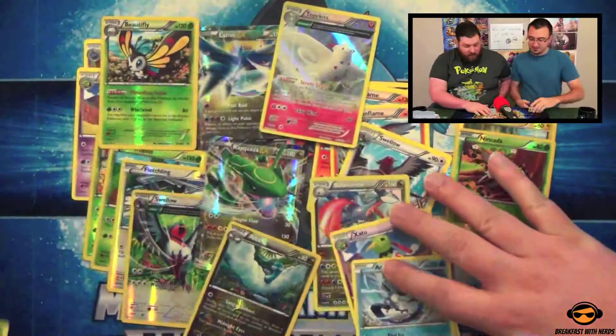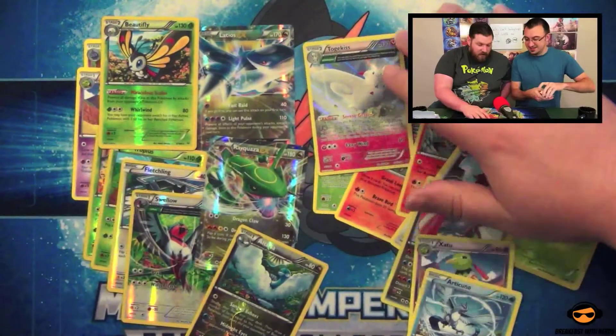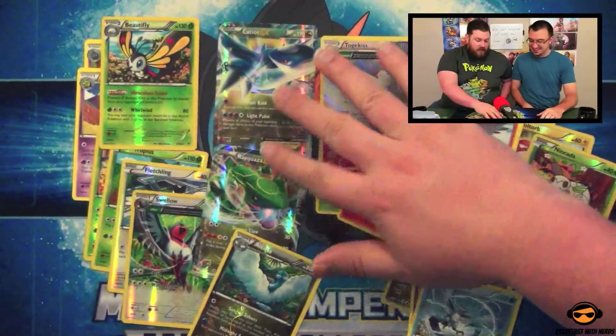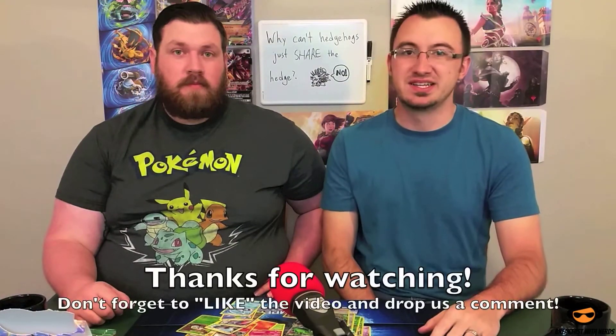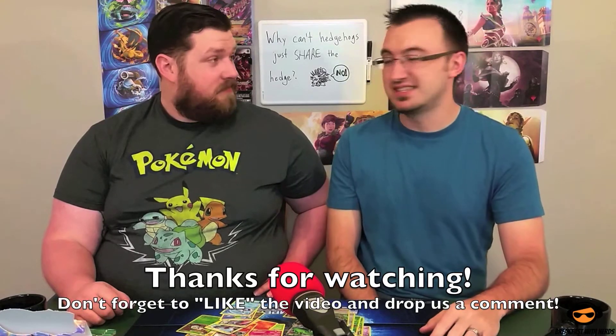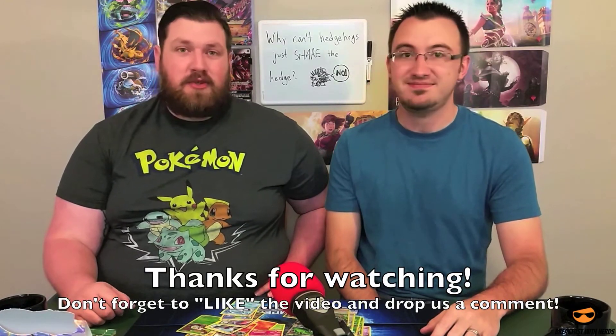So you, by far — I'm really glad we're not doing a pack battle out of this — because you pulled the Ancient Trait Togekiss, a Rayquaza EX, and a Latios EX. Pretty good first start to this box. We have two more parts coming up for the rest of this Roaring Skies box, so join us next time and we'll take care of 12 more packs. Thanks for joining us for breakfast.